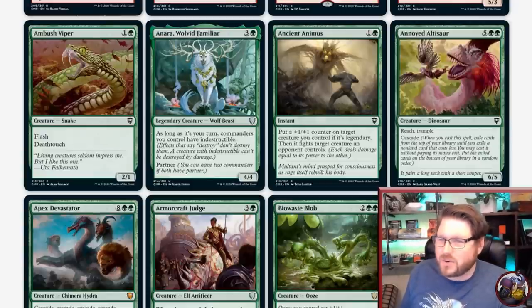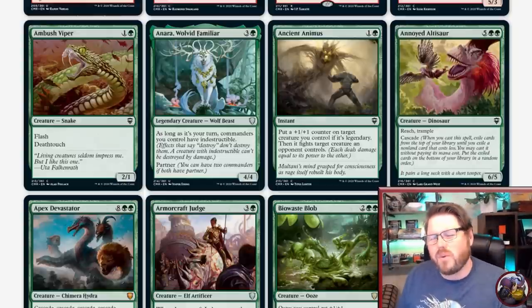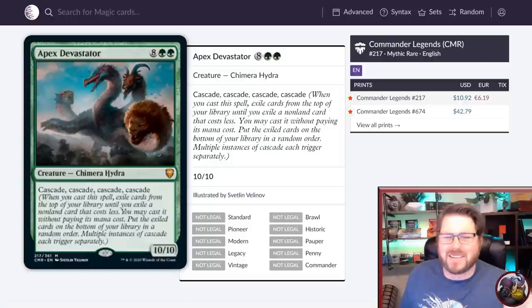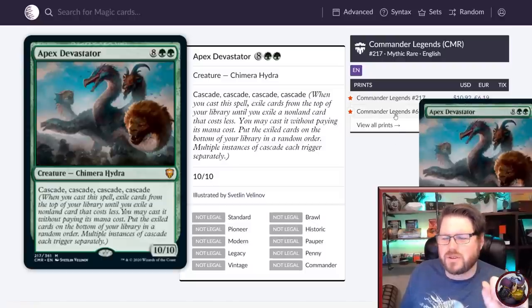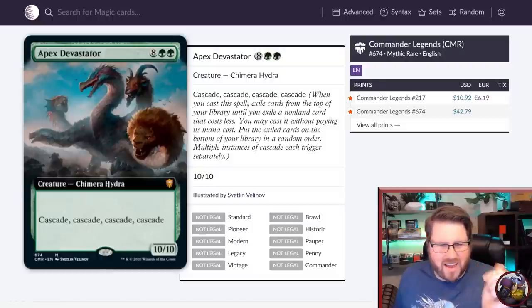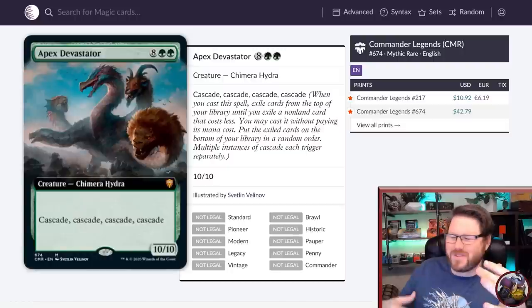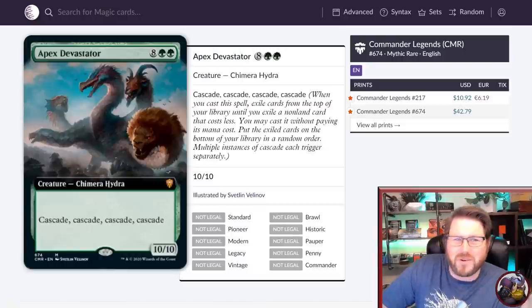Let's pay attention to Annoyed Altasaur and the return of Cascade — we're going to be having a lot of Cascade. Speaking of which, let's look at Apex Deviscator: 8 green green, 10 mana, 10/10. And it has Cascade, Cascade, Cascade, Cascade — four Cascades. Just really fun text on that card. If you like Cascade, and I think that we all do, we're going to love this set because it almost doubles the amount of Cascade available to us in our format.